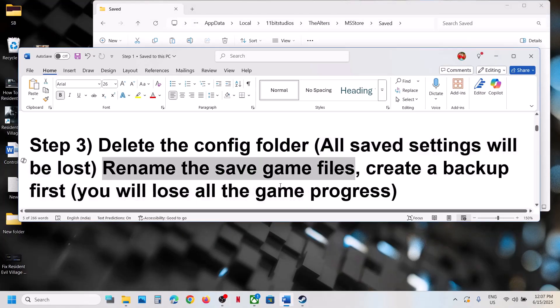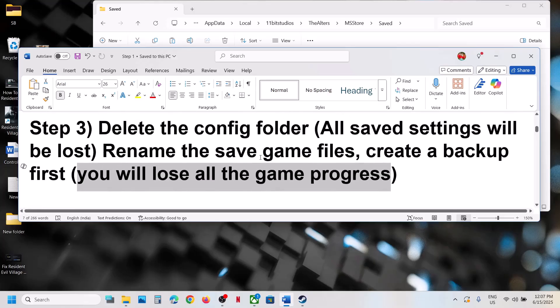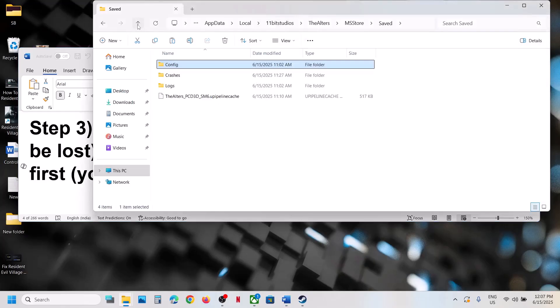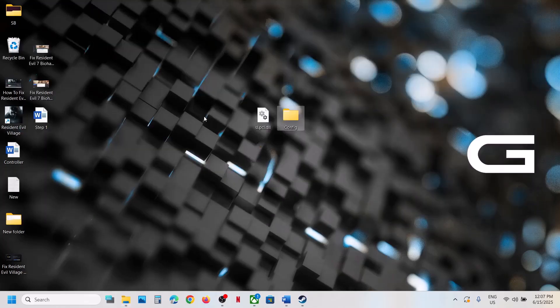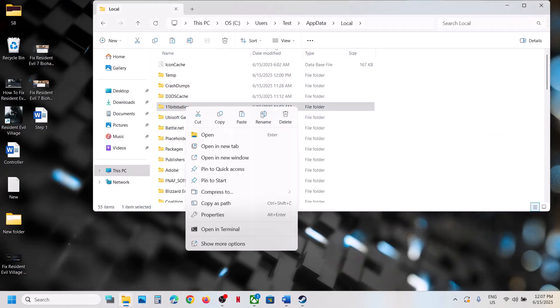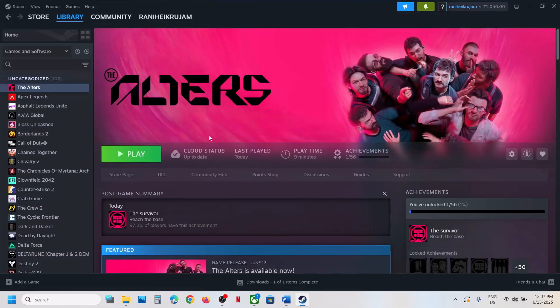This next step is for Steam users: rename the save game files. Note that when you rename the save game files, you will lose all game progress and have to start from scratch. If you agree, first create a backup by copying the 11 Bit Studios folder to the desktop. Once you have a backup, rename this folder by right-clicking it and adding .old to the name, then launch the game and check.